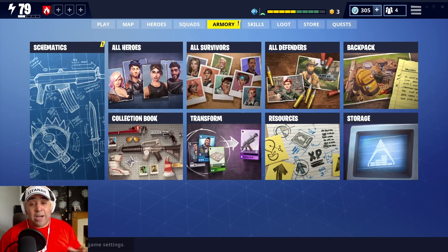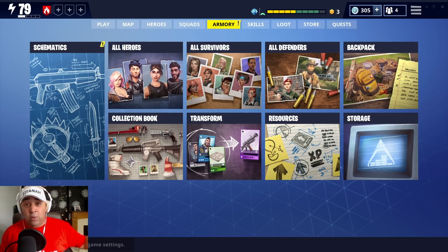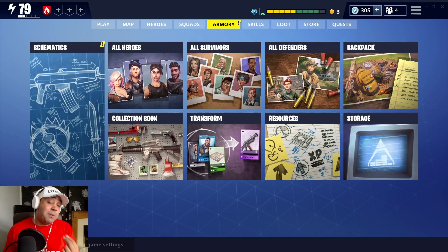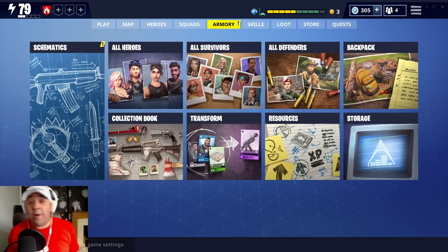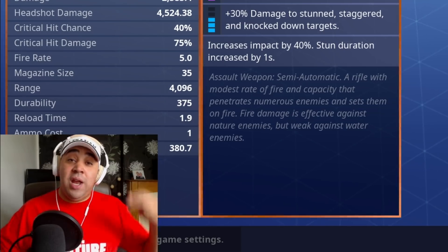Also remember: weapons do scale down now. A 130 Grave Digger will still melt enemies in Stonewood - don't get me wrong, it's fantastic - but it's just not needed, and you're not going to get the same satisfaction you would from making your own weapons and doing it that way. But it's totally down to you.